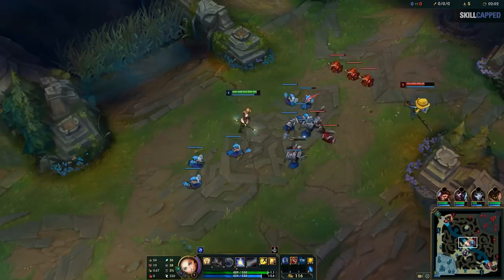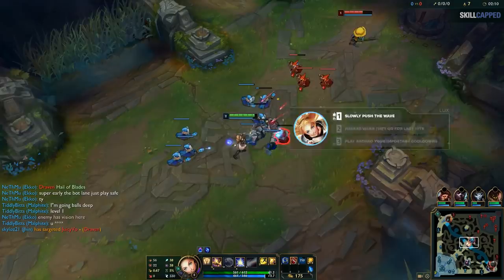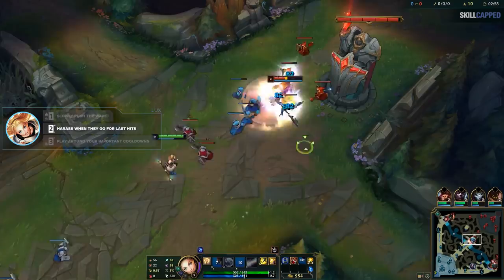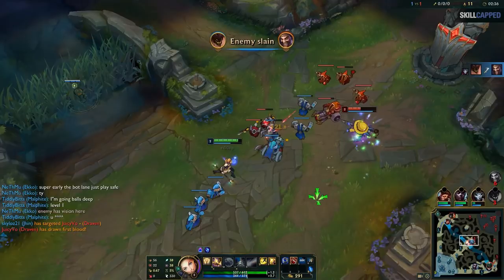Now I hit level 2 and look at the minion wave — it's stacking up nicely, and I'm going to crash the whole thing on the tower so Fizz has to last hit all of these while I poke him down. He should just be waiting at his tower, but he walks up for a last hit, so I throw my E with an auto to poke him for mission 2. Now as I crash the wave on the tower, I want to look to poke Fizz as much as possible. When he walks up for a minion, I throw my Q, auto him, then E and auto again, taking a huge chunk of his health. This is exactly what you want from these first few waves. We all know you can get ganked now, so I'm going to drop a ward on my top side. Before we keep going, let's jump to another replay and come back to this one in a bit.